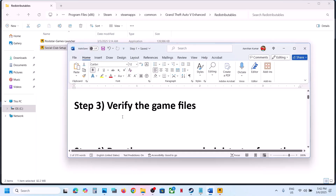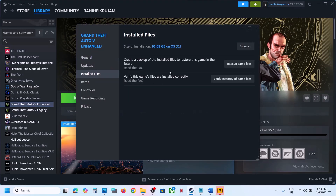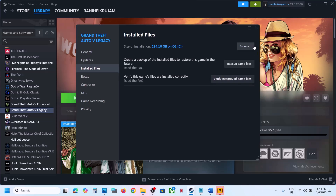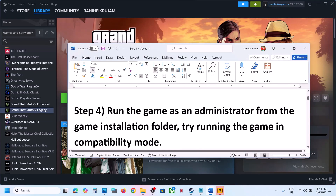Once done, close and check. The next step is to verify the game files — this has worked for many players. Right-click on the game, select Properties, go to the Install Files tab, and click Verify Integrity of Game Files. During verification, any corrupt or missing downloads will be installed. If you have the legacy version, right-click, select Properties, go to Install, and click Verify Integrity of Game Files, then check.